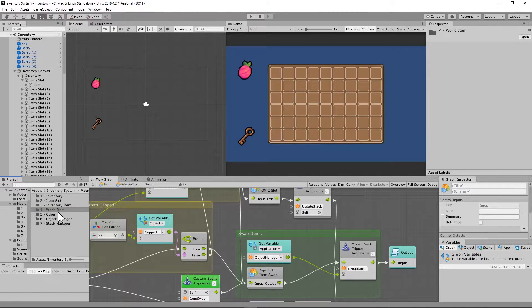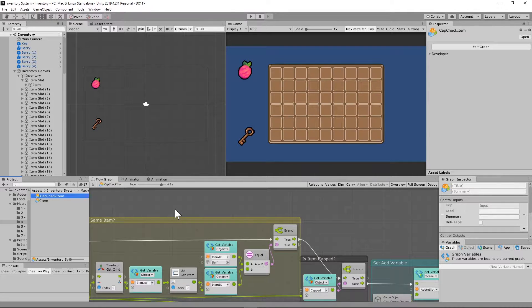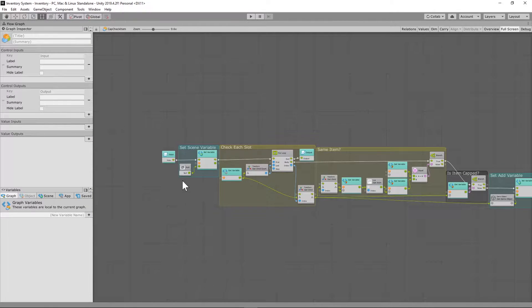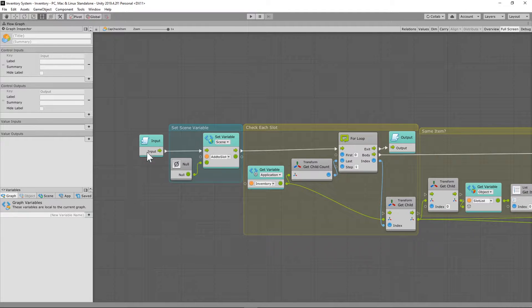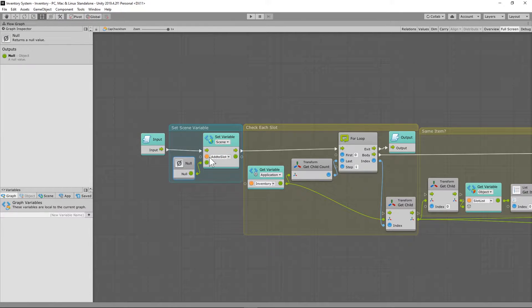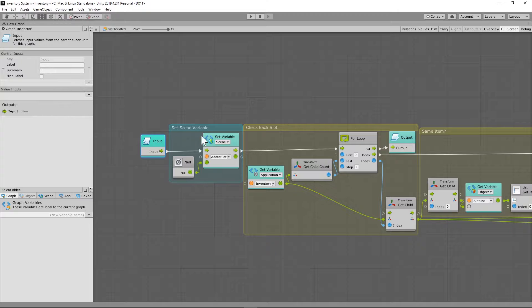Under the macros folder, under the world item folder, create a new flow macro called 'cap check item'. As the input comes into this flow macro, we are setting a new scene variable called 'add to slot' as null. This will make more sense in a few minutes — we are actually creating this during game time. Then we check each slot, getting the children of all the item slots from the inventory.